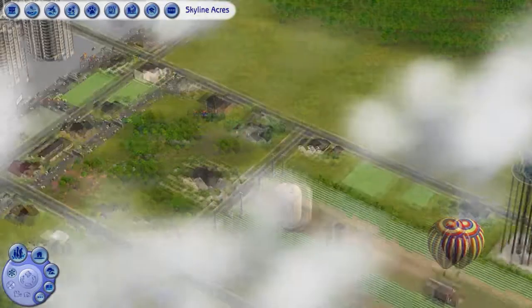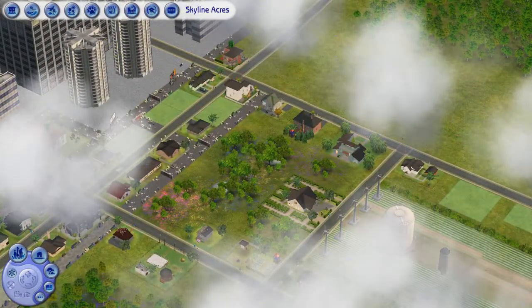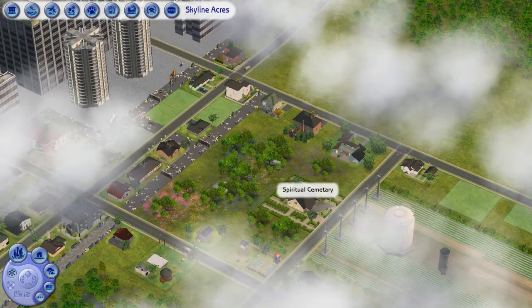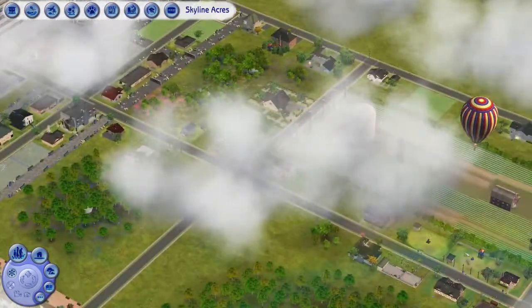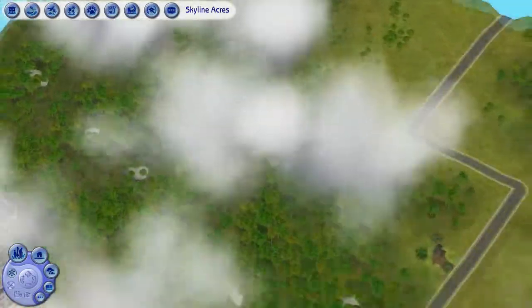That might make it easier to tell where each sim is laid to rest. Then there's this third one set in the middle — that's more for backup or overflow sims if the other two get full. Way back here we also have this abandoned shed.